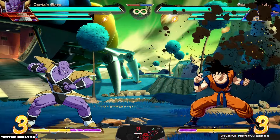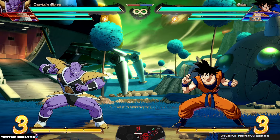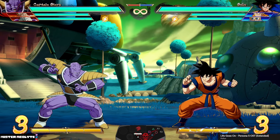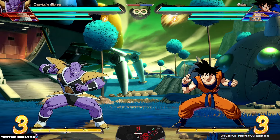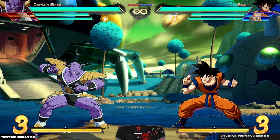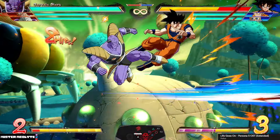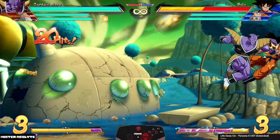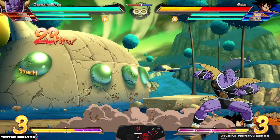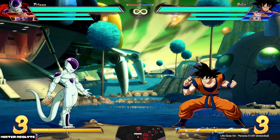The reason it's important for Ginyu to be able to call two members on screen at the same time is because he has to do this in every single one of his combo routes. There's barely a combo he does where you don't call two members at once. Here is a very basic example of a standard Ginyu bread-and-butter, and as you can see, for that one you need both Burter and Guldo on screen at the same time.